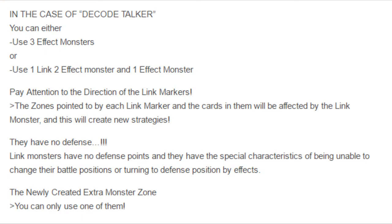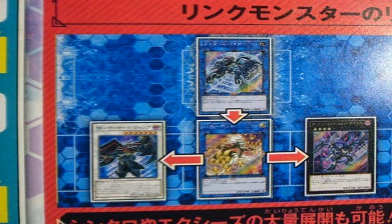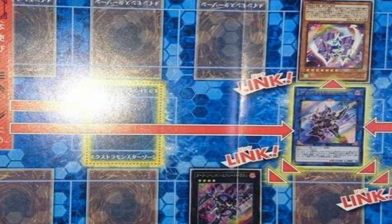Link monsters have no defense and cannot switch their battle positions. If you look at the new field, there are two new link monster zones. You can put link monsters there, but these zones are taken up one at a time. So if you manage to Link Summon first and then your opponent does too, you control that link zone. And if you control both link zones, your opponent cannot Link Summon at all.